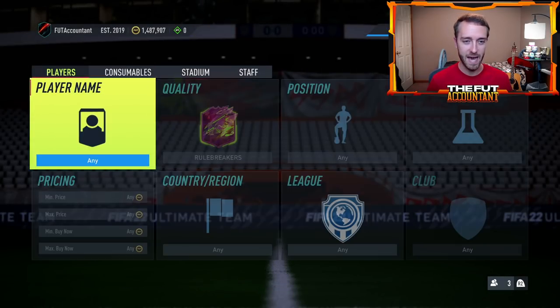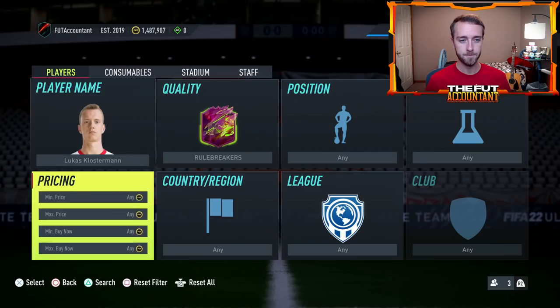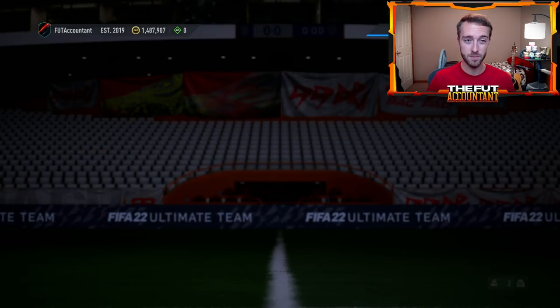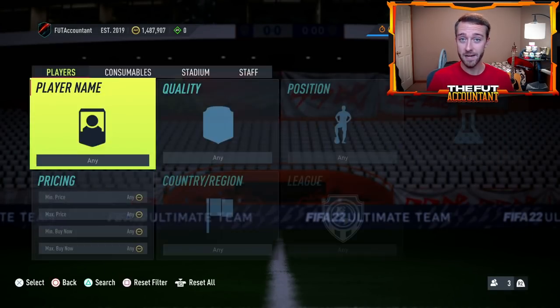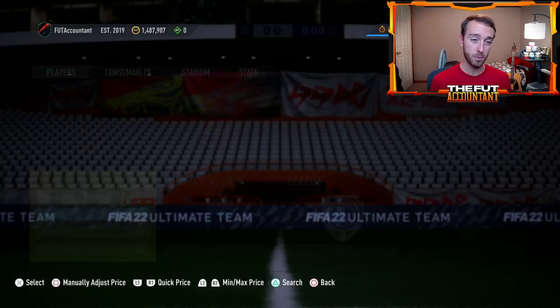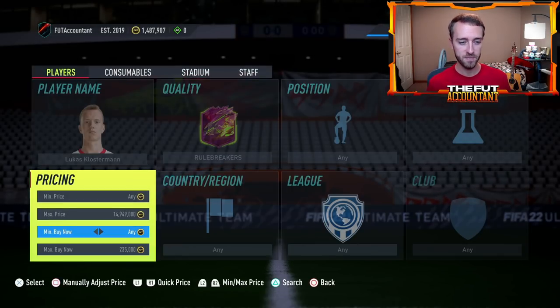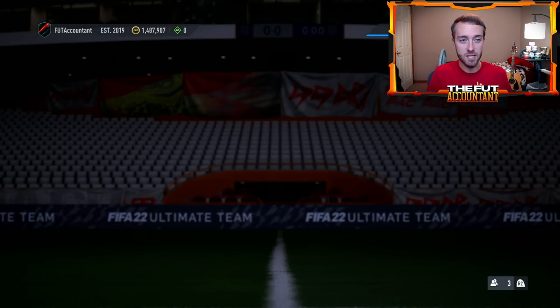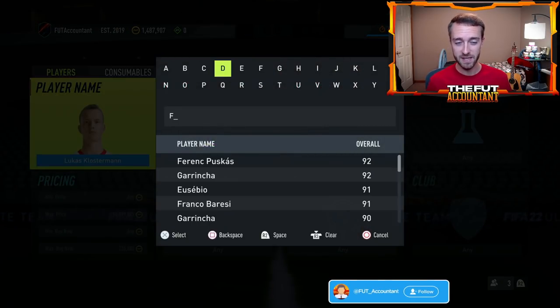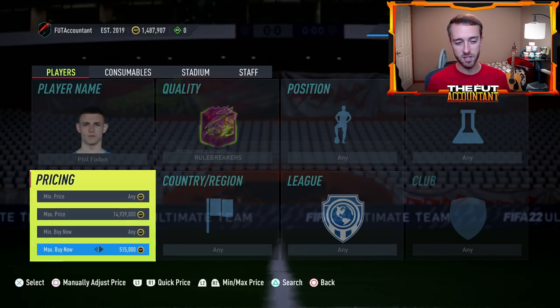It would of course affect the entirety of the market, and it would definitely affect some of these rule breaker cards. Rule Breakers Team Two added Klosterman, Cornet, and Kudus yesterday. I'm curious about when their lowest point is going to be — I think a lot of people will look to pick up these Rule Breaker Team Two cards maybe late tonight on Sunday, because that's honestly a lower point for a lot of these cards during the second week of promos. I feel the icon SBC is a lot more concrete — it's in the code and we saw the hero SBC.